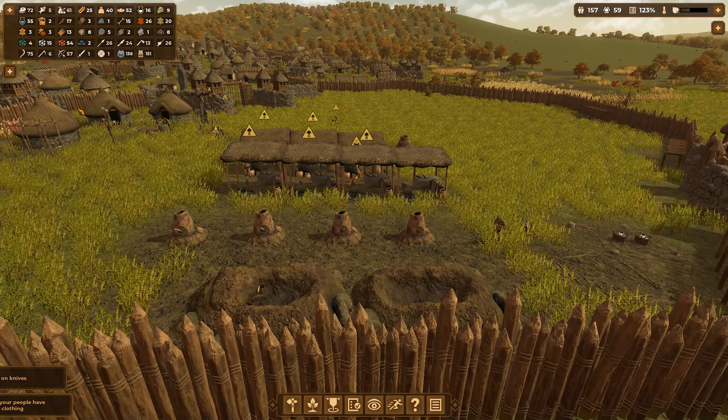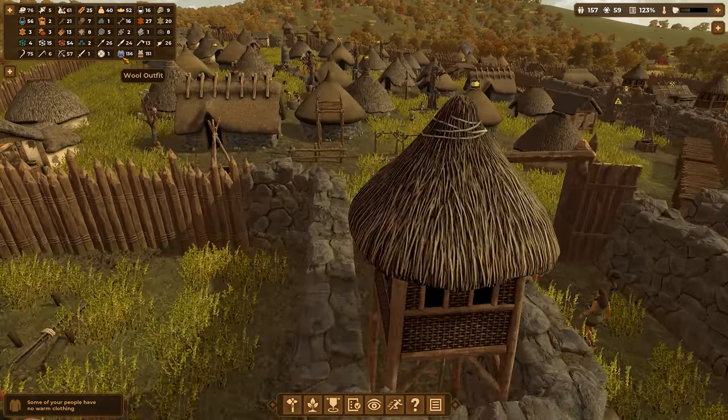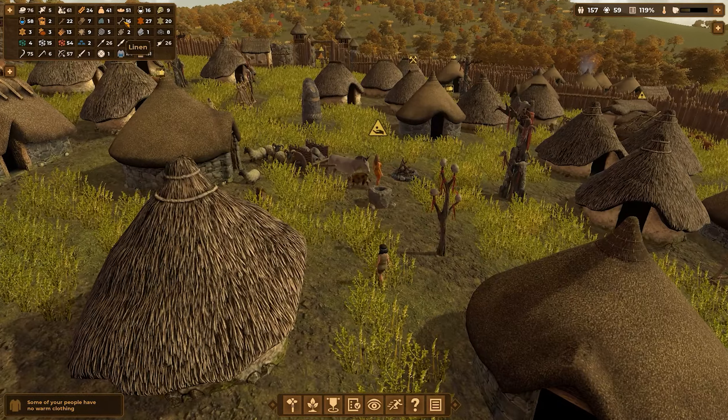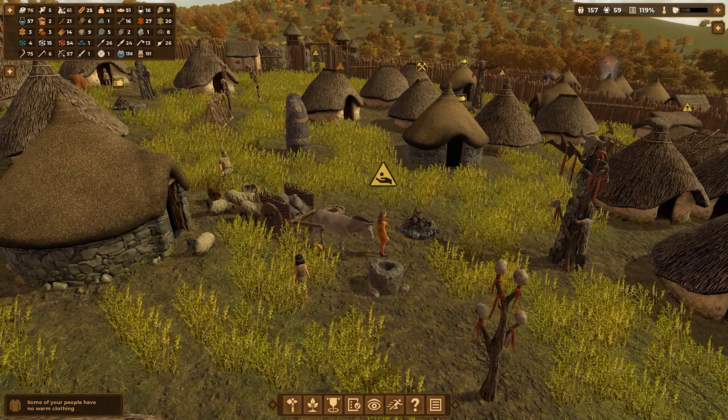Running low on iron as well. Some people don't have warm clothing. We have 136 wool outfits and a whole bunch of wool. We have one wool cloth — why don't we have... okay let's speed through this a bit. I've got a trader over here. She has wool which we could use. Bronze spears, bronze axes — I don't want those.